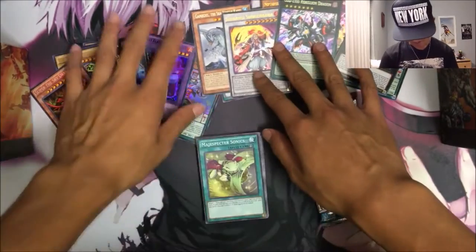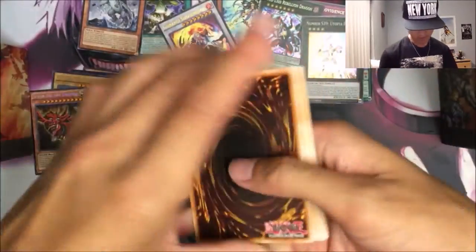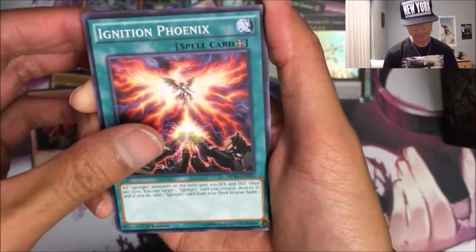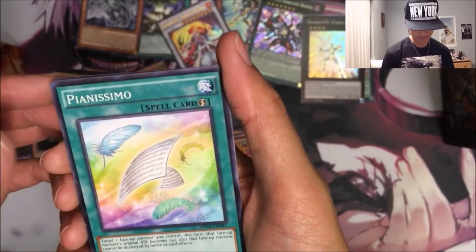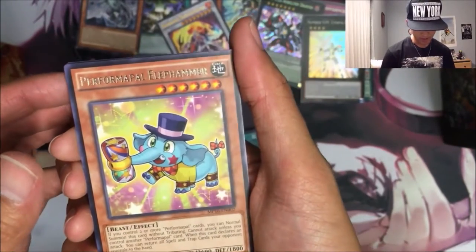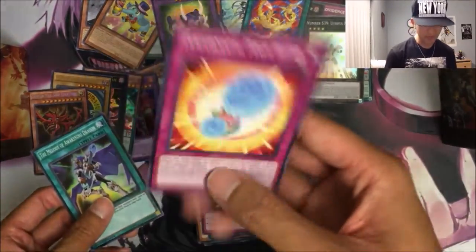And for the last pack — come on, let's get that Solemn Strike. I think we can, I believe in us. We got Perform Pal Trump Girl, Perform Pal Lizard Draw, Ignition Phoenix, D.E.D. 7, Galilee, Super Heavy Samurai Soulcloth, Dynamis Brachion, Dust by 004, Perform Pal Camelump, Pianissimo, Half Unbreak, D.E.D. Contract Change, a Rare Perform Pal Elefammer, an Ultra Fright Fur Sabretooth — that's cool — Odd-Eyes Fusion, and a Melody of Awakening Dragon.